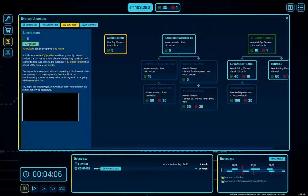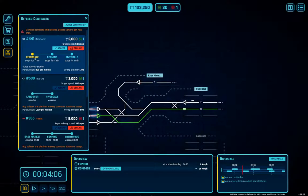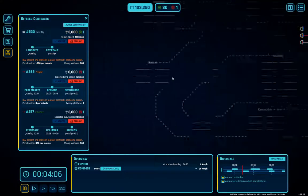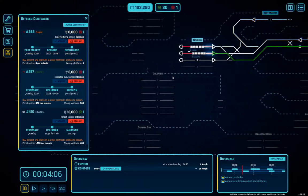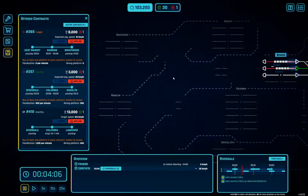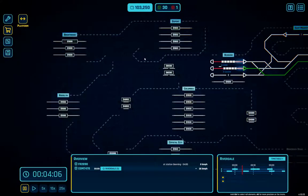We need auto blocks. Going back in here — decline that one. Landover to Riverdale, where's Landover? We could do Landover to Riverdale but not at 112. East Market, Benning, Brentwood — where's Brentwood? Brentwood's up here.